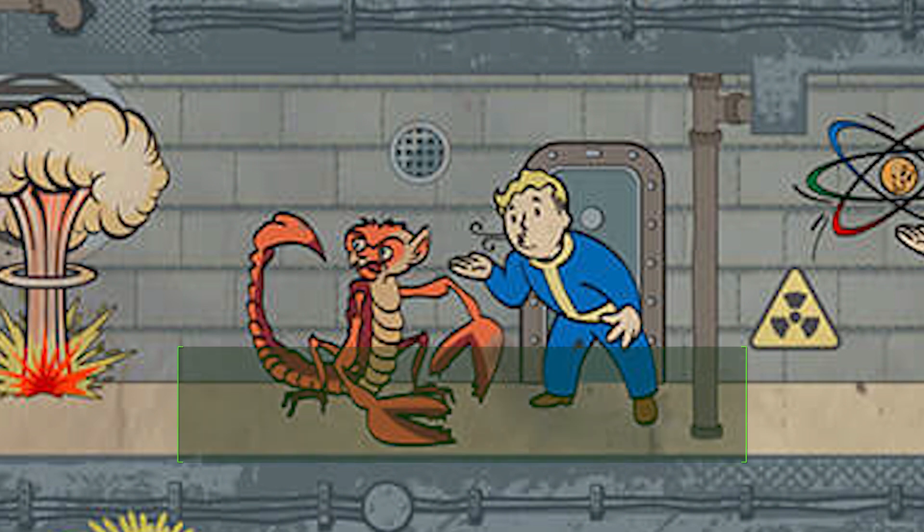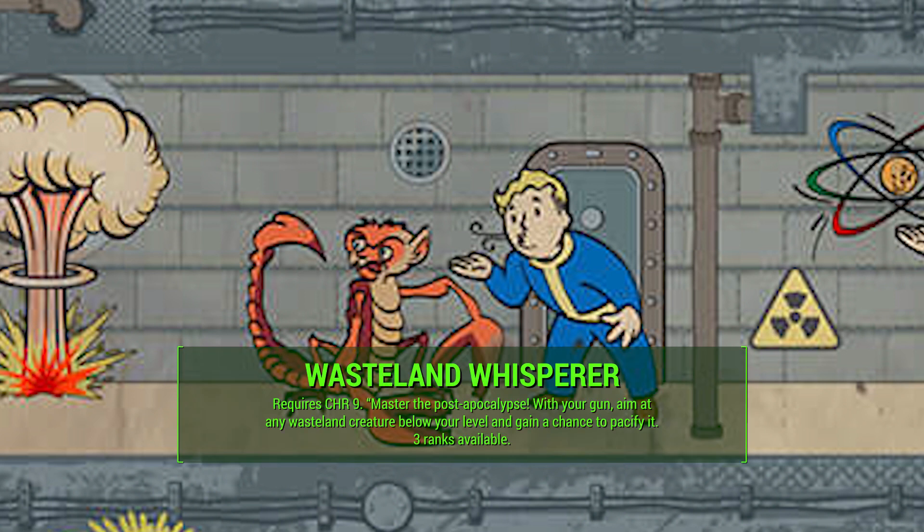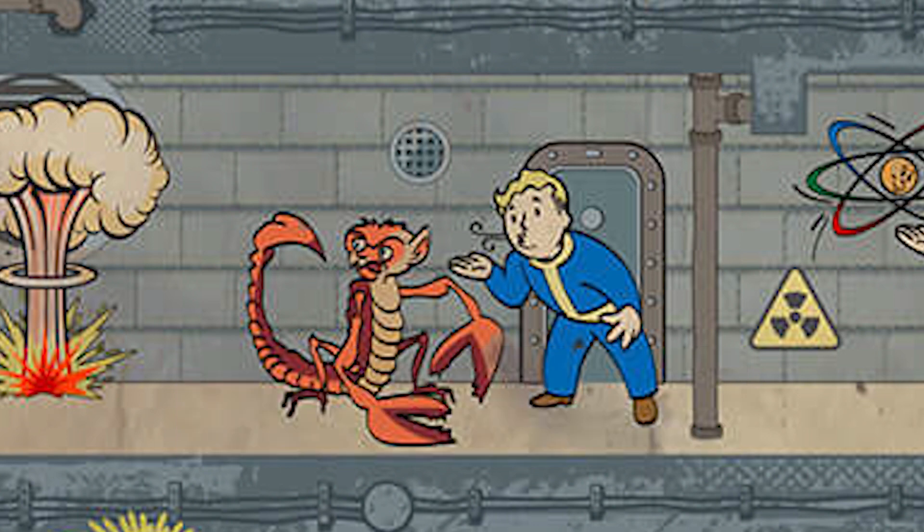At Charisma 9 is Wasteland Whisperer, and the description is, 'With your gun, aim at any Wasteland creature below your level and gain a chance to pacify it.' There are 3 ranks available. This goes back to Animal Friend at Charisma 5, except we're talking about creatures this time — make sure you have the distinction between animals and creatures. Pacifying creatures is probably way more effective since it's further down the Charisma chart, requiring 9 Charisma. Wasteland creatures are probably more powerful — maybe even Deathclaws.